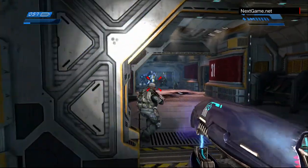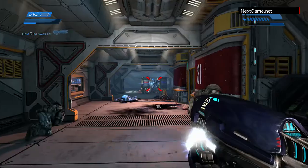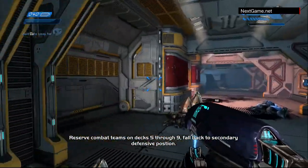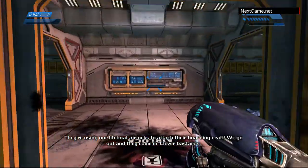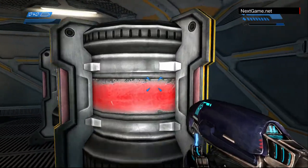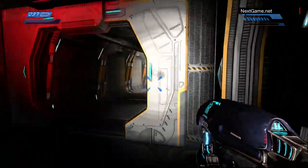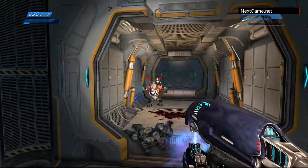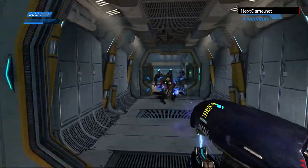That's the best you can do! I had that one! Keep it up! Reserve combat teams on decks 5 through 9, fall back to secondary defensive position. They're using our lifeboat airlocks to attach their boarding craft — we go out and they come in! Clever bastards! Keep it up! I'm going after him, come on! He's everywhere! Help!